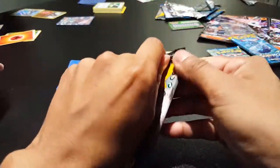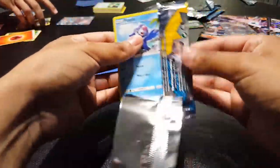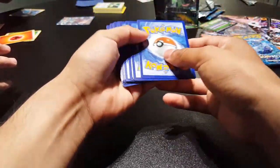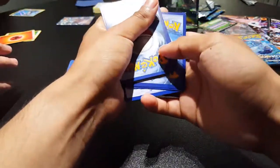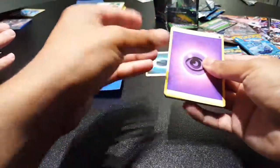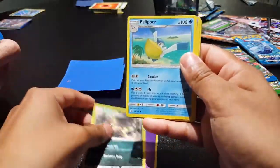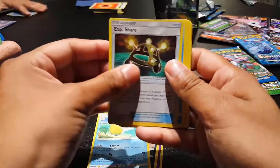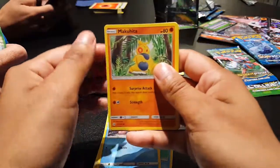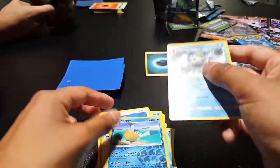Another Sun and Moon pack. Energy, Croconaw, Pelipper, XP Share, Popplio, Togedemaru, Shelter, Makuhita, Fero, Pelipper, Crabominable.